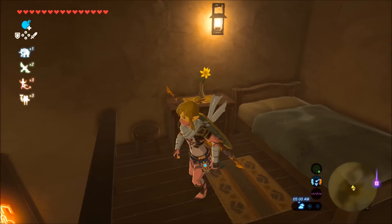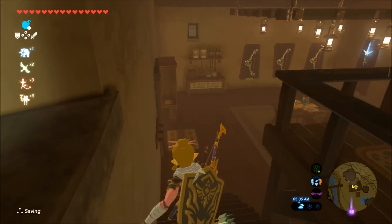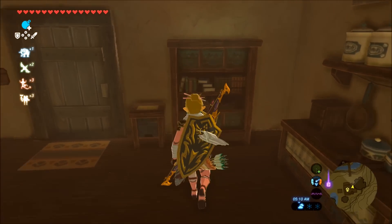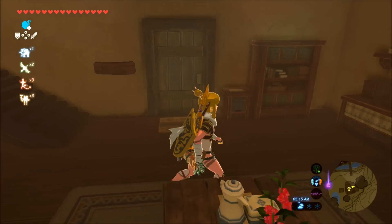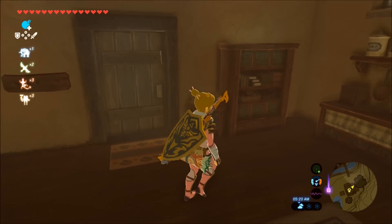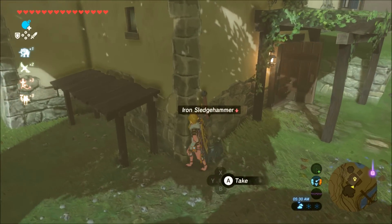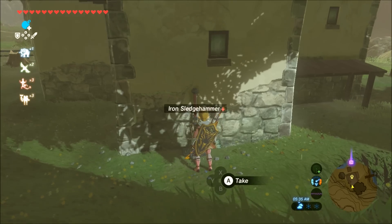There's a nightstand by the bed and some other furniture — a little desk, a dining set, a kitchen, and a bookcase. That stuff is a gift from Bolson once you pay for all the upgrades, which are 100 rupees each. I think it's around 2,000 rupees total when you buy all the upgrades, and then he puts that furniture in your house to liven it up.